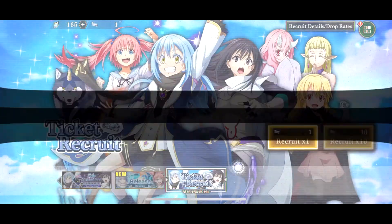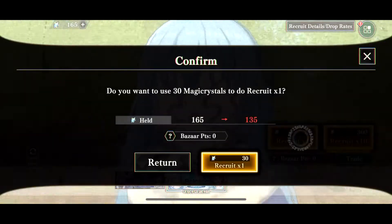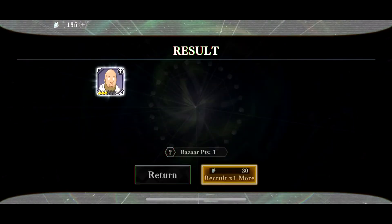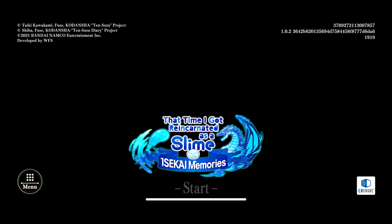Very nice. And now we're going to do that one pull we still have left on that banner, and then we're going to do the 6 pulls on this banner. And then if you want to keep re-rolling, hit the menu button again, go to return to title screen, delete your game data, and restart the process all over again.